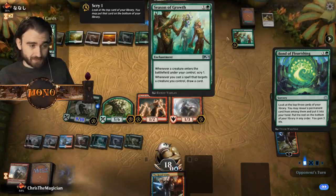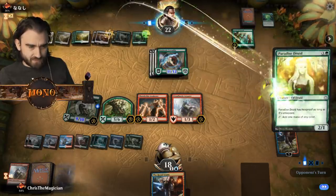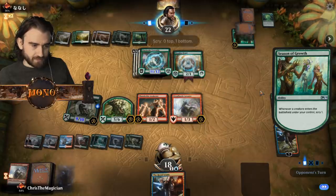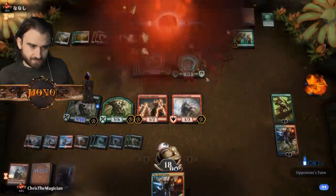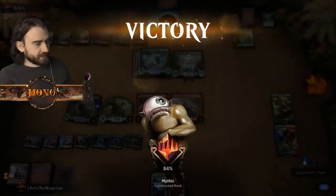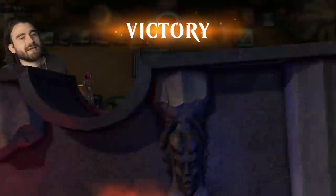I'm imagining having the one which makes enchantments cheaper. And he just concedes! God damn it - that's why you never rank up, because you always concede and you never attack.